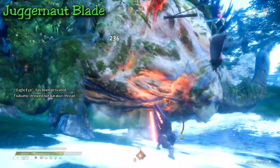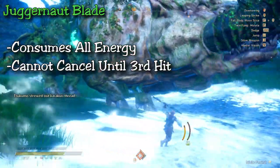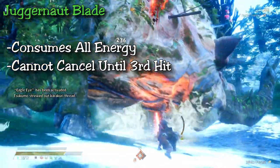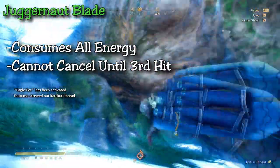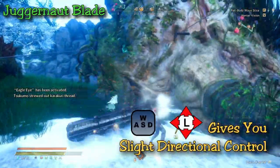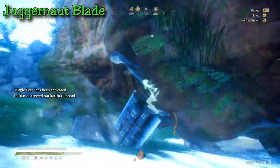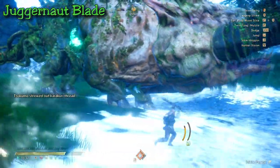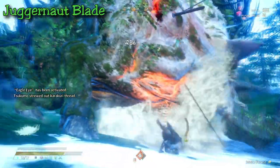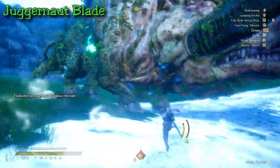The downside of this attack is that it's like a finisher move — once you start it, it consumes your entire energy gauge. You cannot cancel during the first two hits; you can roll to cancel the third, but if you cancel, there's no gaining back your energy — it's already been consumed and you have to reset. You do have some directional control: hitting directional buttons while doing the attack will sway it toward that direction — not a full 180, but enough for some positional control.